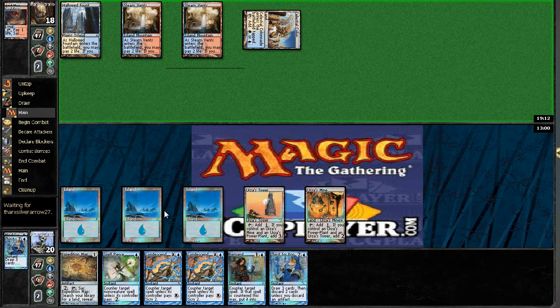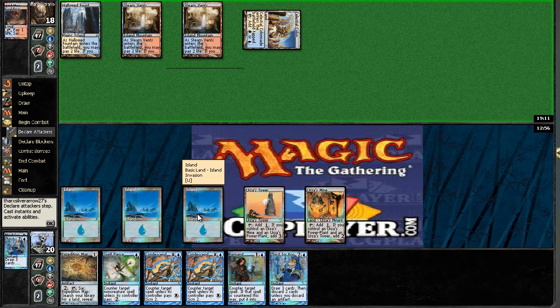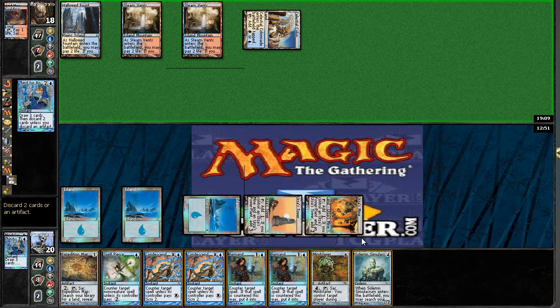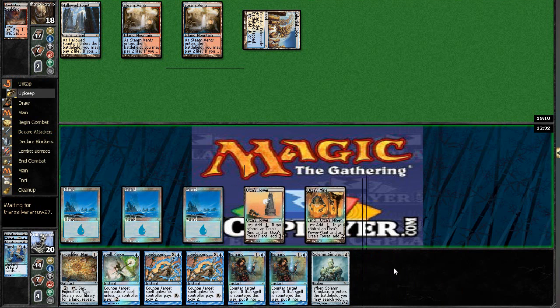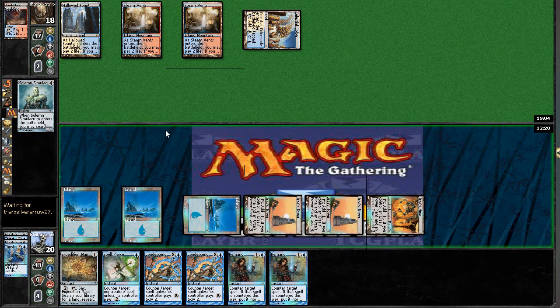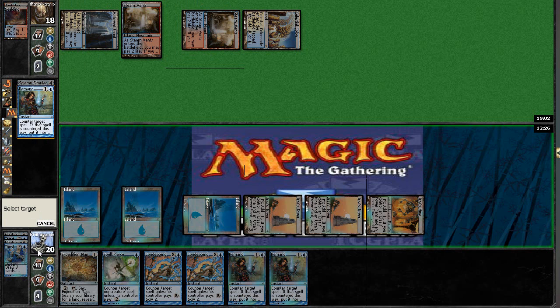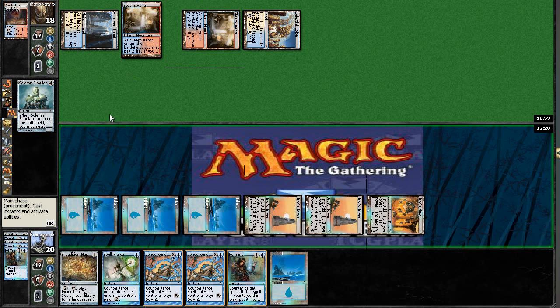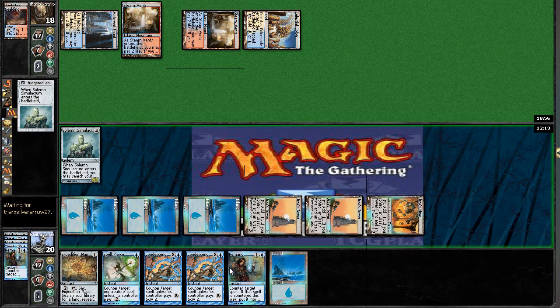This map is kind of earmarked for Academy Ruins. I'll Thirst again and discard the second Mindslaver. Another Tron land — not the right one, but a land nonetheless. And Solemn Simulacrum. He Remands it. I was going to Pierce it, but I think Pierce is actually more valuable. I'll Remand his Remand — though this does walk into Snare. I should have probably Pierced it; he could have Snared my Remand and stopped the Simulacrum. But this way is maximizing my cards best.